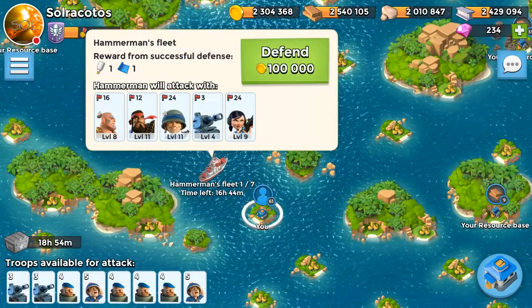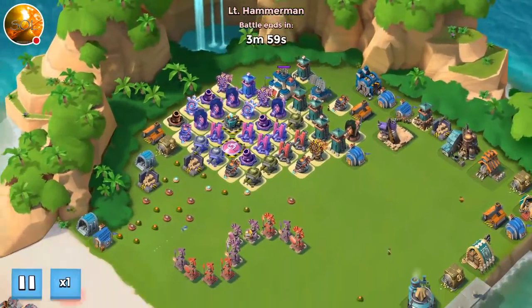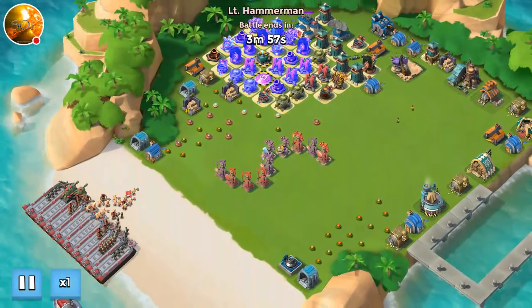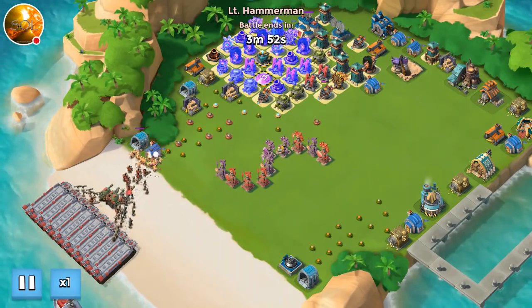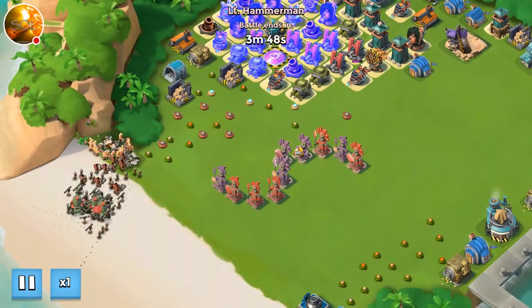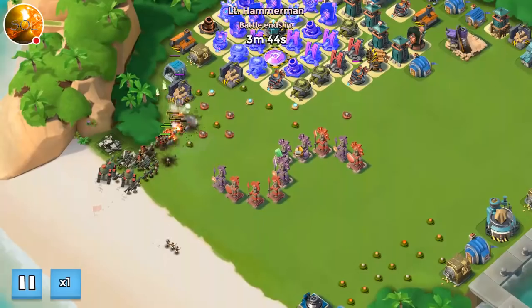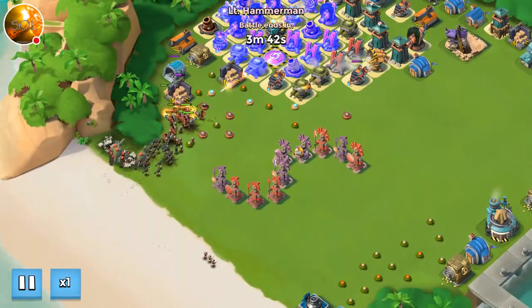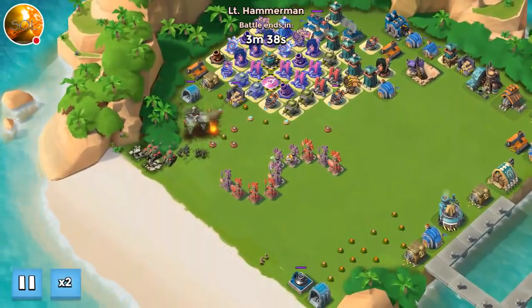So he's bringing Warriors, Heavies, Riflemen, Tanks, and Zookas — a little bit of a Noah's Ark going on there. First group: Heavies, Warriors, Zookas, and Tanks. Those Warriors are going to get wrecked on the minefield, no problem. You have some Riflemen going on the right but that's going to go pretty quickly.